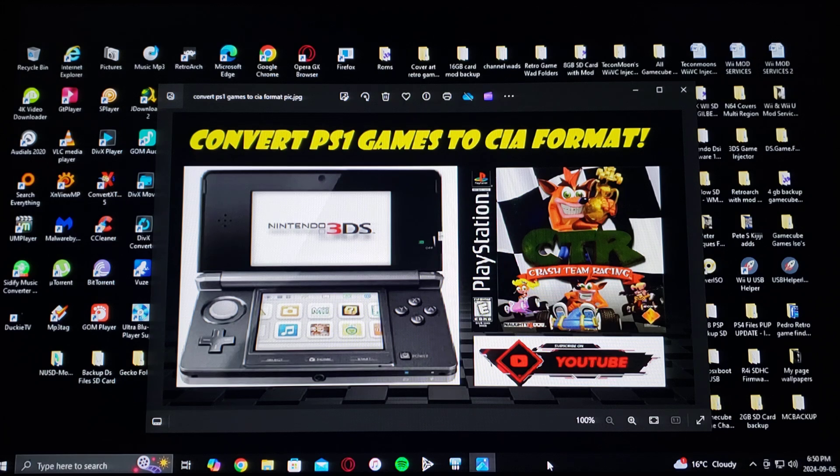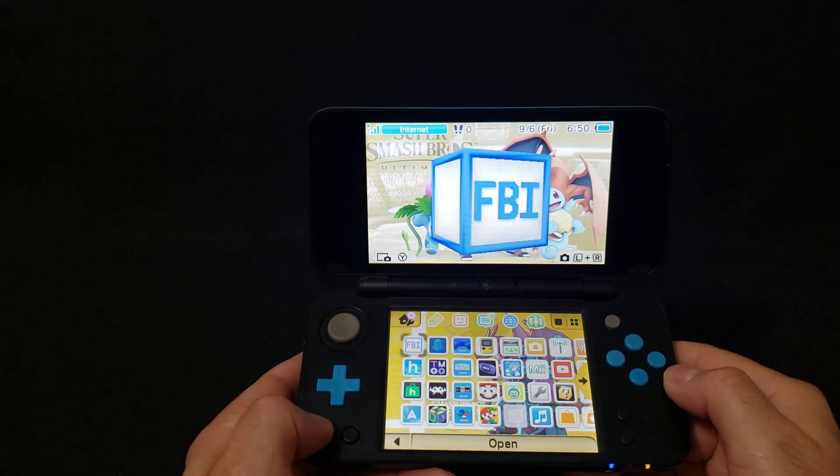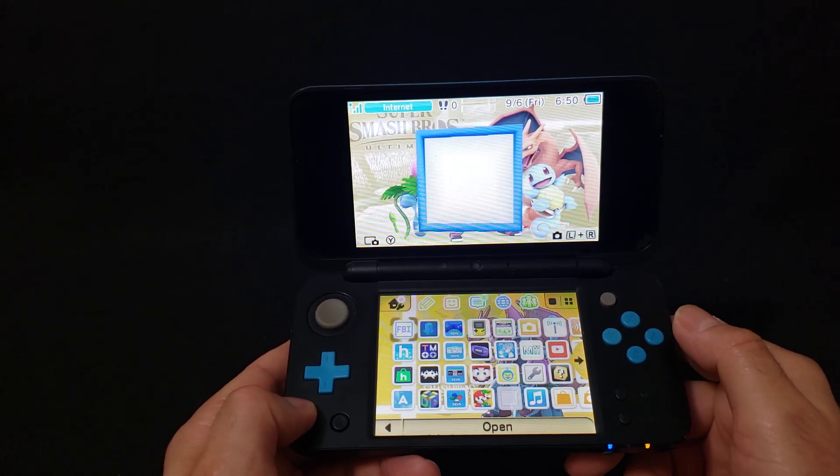So that's basically it for how you convert your PS1 game to CIA. Now we're going to get on the 3DS — we're going to install the game and show you a little bit of gameplay. Over on the 3DS or 2DS, you're going to open up the FBI app.